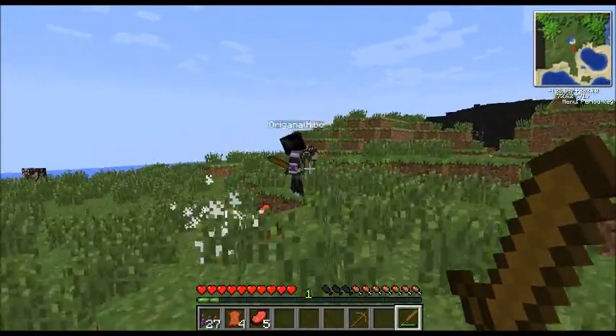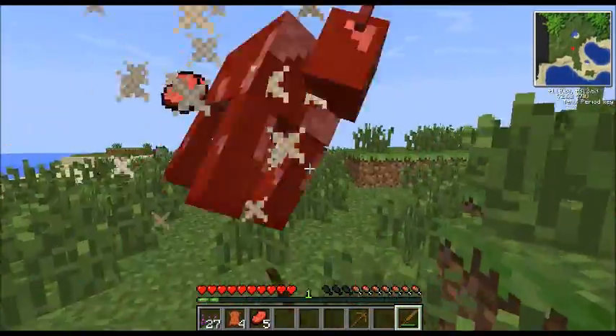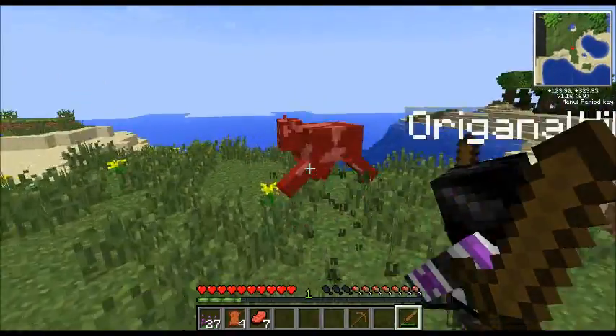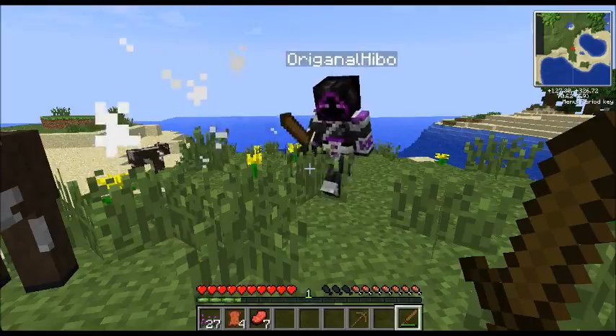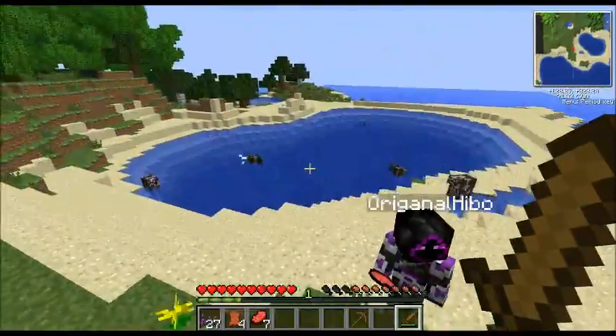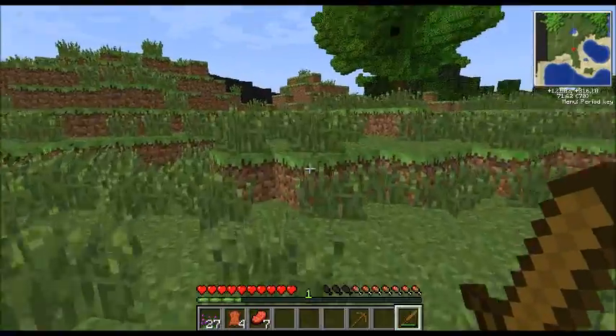Don't kill all of them so we can make a farm. I already got flax seeds — nice. You stole my meat! How much meat do you have? Three. I was killing that other cow. I've got seven so we're fine — just kill that one. Now I have eight. The rest we can breed. It still lags sometimes when I try to open my inventory.